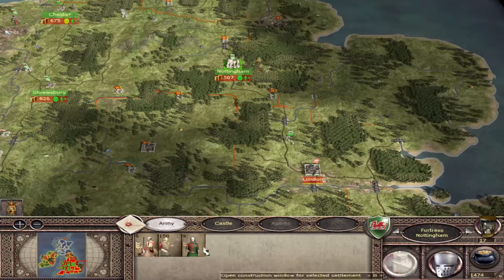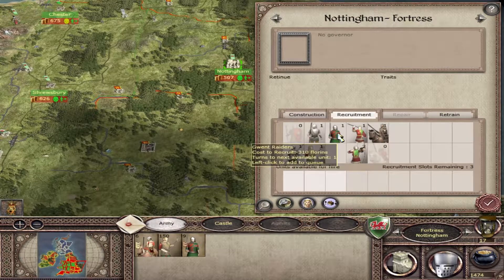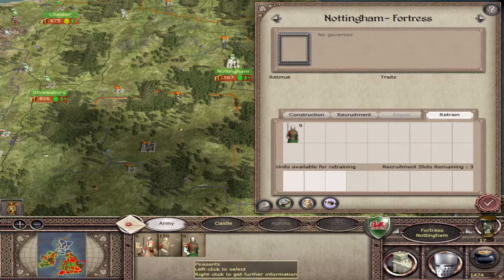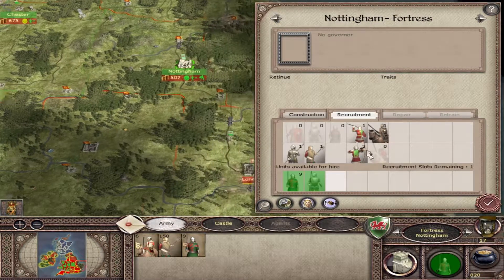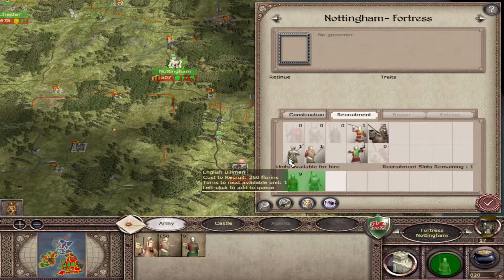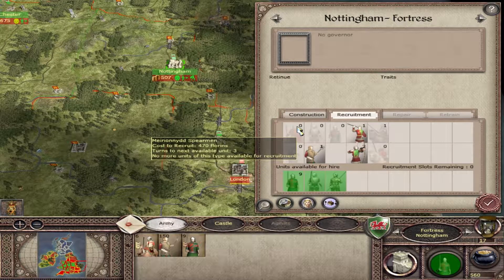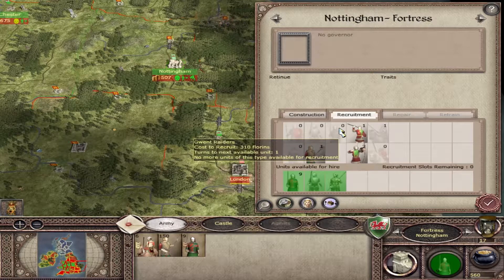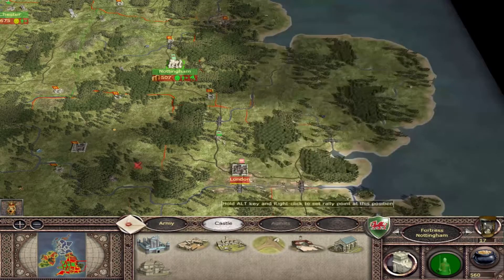Let's go back to Nottingham for a second, because Nottingham is a major recruitment area for the English and we'll be able to use their facilities to help out. I can get Grand Raiders and retrain these guys - we should hopefully keep the experience they've gained. I'll get some heavy billmen as well just to help out, and some normal English billmen too. I would like to get Miran of Spearmen but we'll have to wait three turns before they become available, and Grand Raiders need another turn as well.